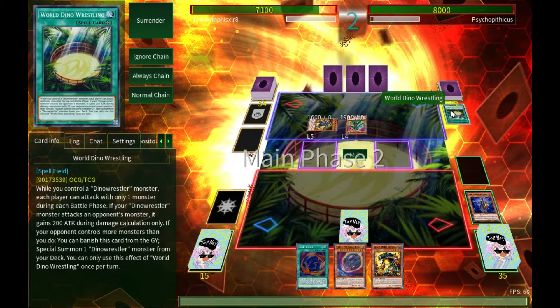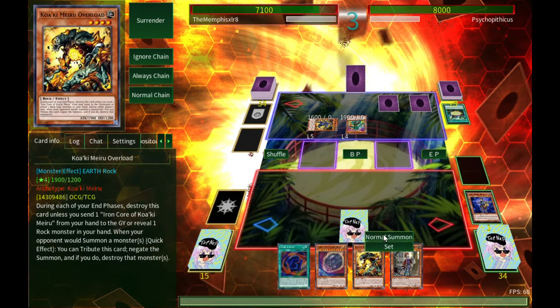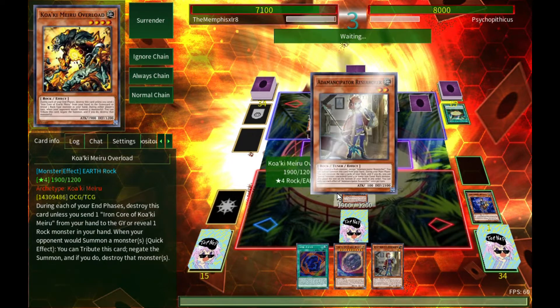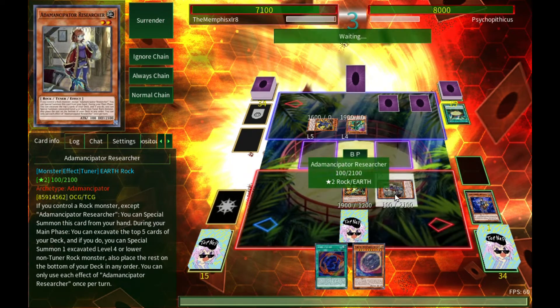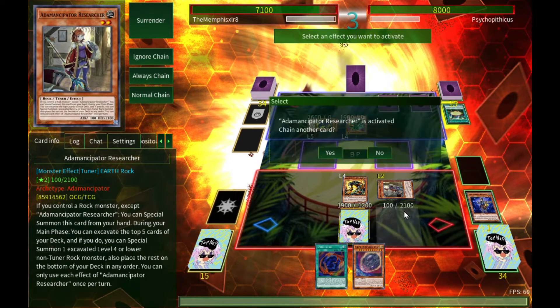Dino Wrestler attacks — I don't know what Dino Wrestlers do. Regardless, now I have a slightly better tuner monster on my side. Seeker is honestly the worst tuner, but Researcher is a nice pick as well. I'll go ahead and summon Researcher and do some more excavating because I really need more monsters on the board.